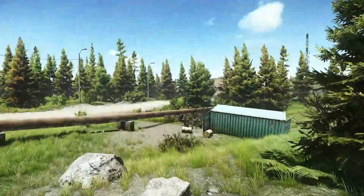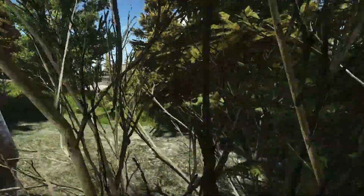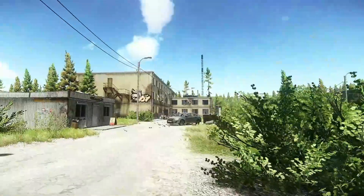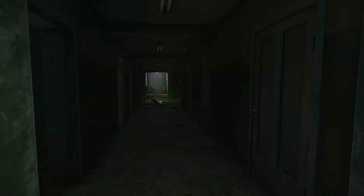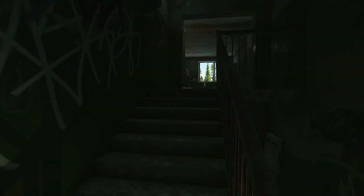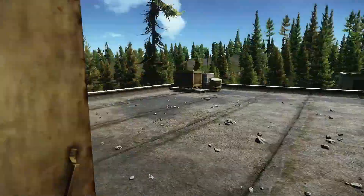Now we're heading over to Dorms. A couple of callouts from Dorms — I'll run in there real quick. We got Dorms 3 and Dorms 2, or D3 and D2. The reason I shortened it to D3, D2 is because you can say 'I'm in D3 level 1,' or 'D3 level 2,' or 'D3 level 3.' This is level 1, this is level 2, and this is level 3. You can tell by all the candles, the writing, the blood. This is Dorms deck, or outside of D3, third floor.